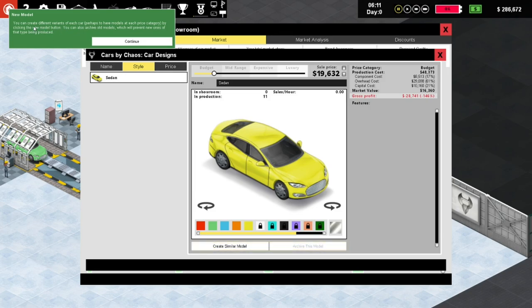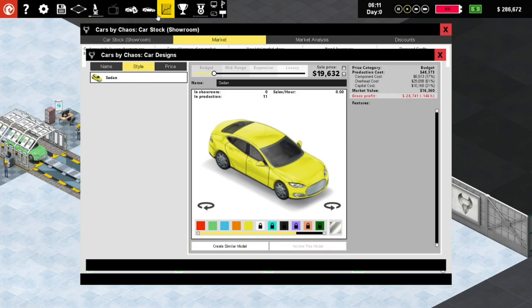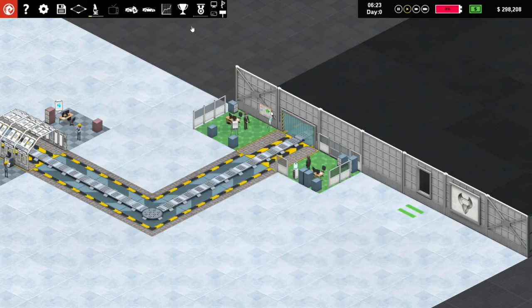You can create different variants of each car, perhaps to have models at each price category by clicking the new model button. You can also archive old models which will prevent new ones from being produced. Okay - name, can we name this guy? What should we call it? Chaos Cruise or something like that? We'll come back and rename it - throw a few names out in the chat.